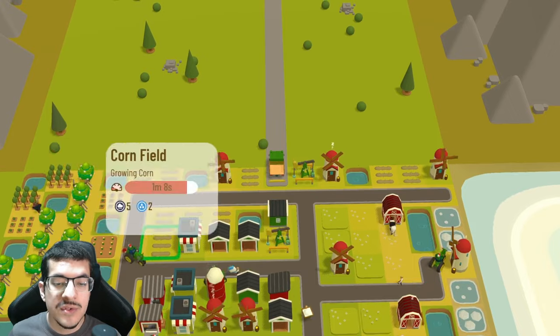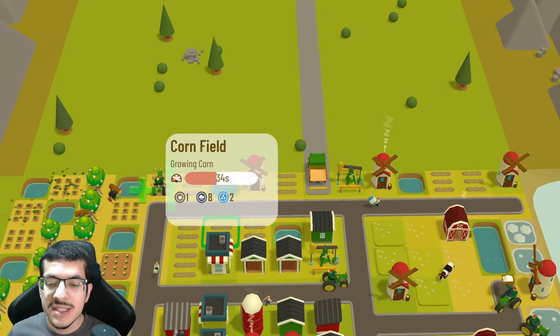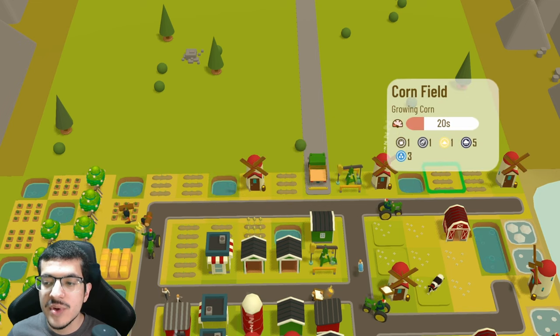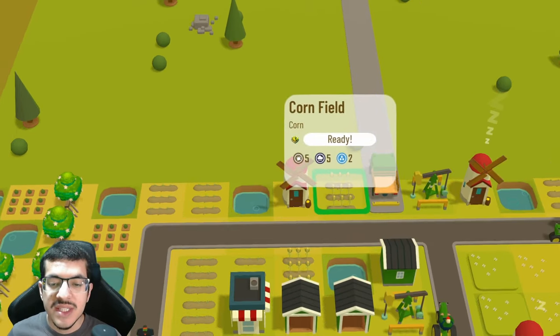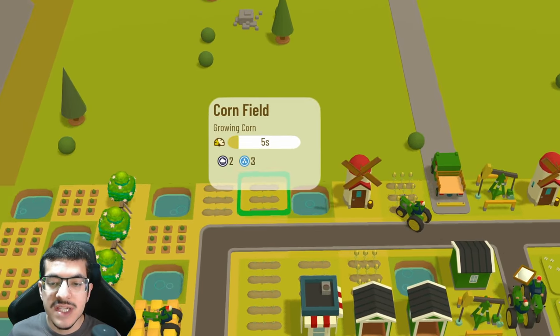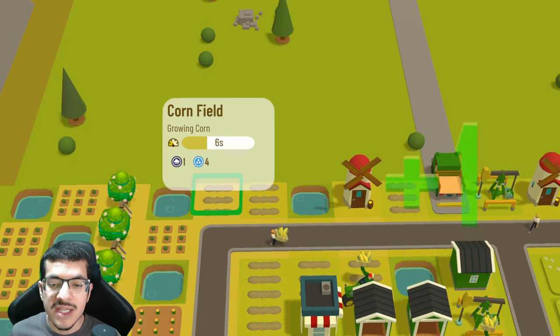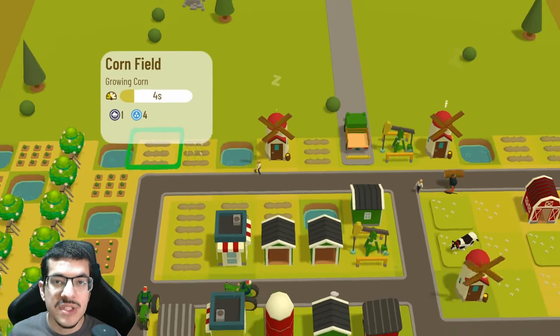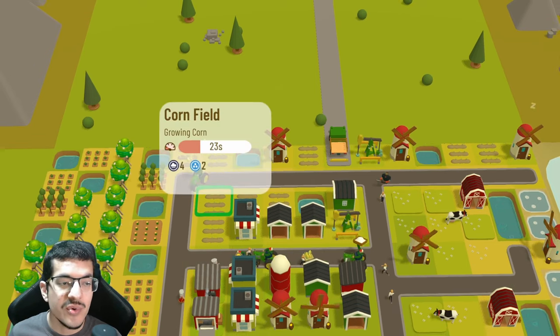The nine corn fields are all on a red or yellow craft timer. Seven of them are on a red craft timer because they're affected by shade, dirty, salty, and so on. Two are on a yellow craft timer — one having two shade and one having one shade. But all those corn fields give me all the corn production rate I need for the roughly 60 apple pies per hour I could potentially make.